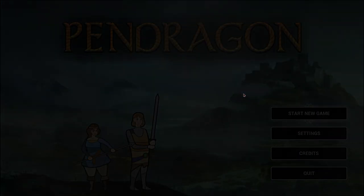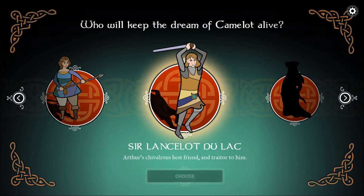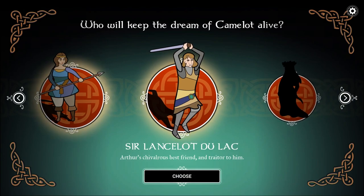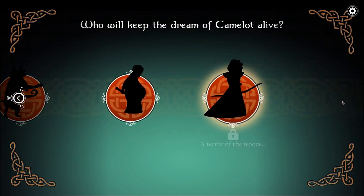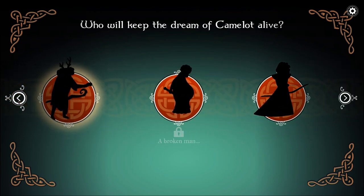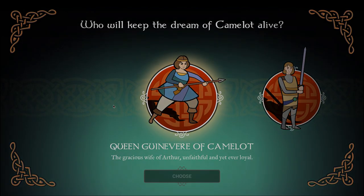When I played the demo I played as Sir Lancelot. Today we can play as Guinevere — there are all kinds of folks to choose from, and more to unlock. Let's start with Queen Guinevere. And we start off with our story.